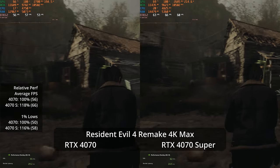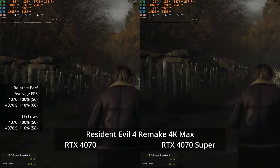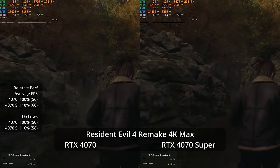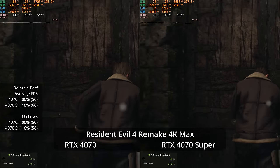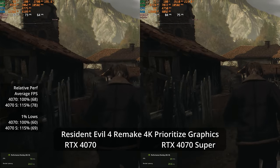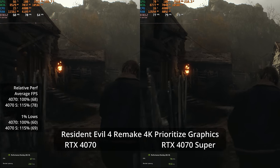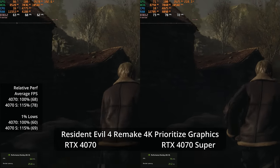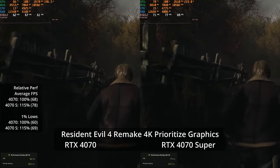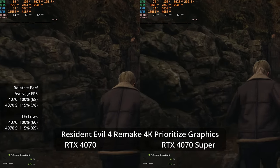The advantage grows at higher resolutions in RE4R — possibly memory bandwidth related, though both cards have similar bandwidth. Switching to 'Prioritize Graphics' settings — more restrained on VRAM and with ray tracing disabled — at 4K native we hit 78 and 68 fps, a 15% advantage for the Super in both averages and 1% lows at 69 versus 60. Good performance even without upscaling.